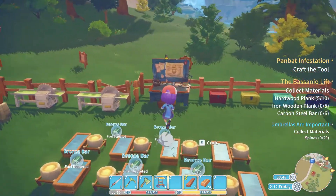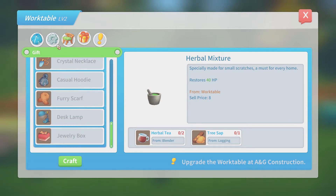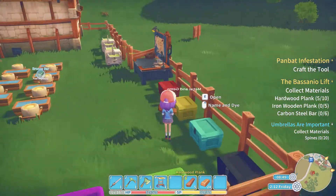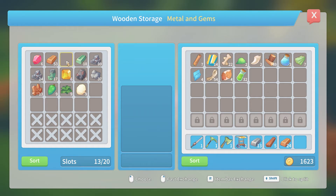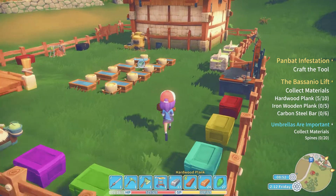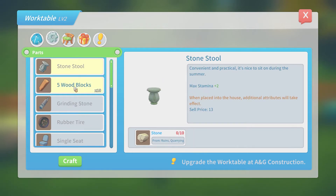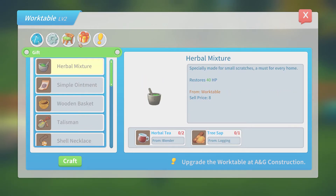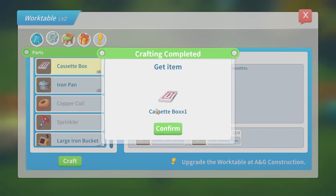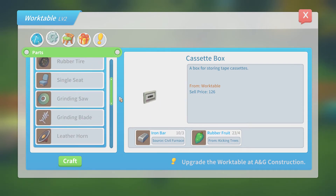Going to make a cassette - I need iron and rubber fruit, iron, rubber fruit, and a cassette box. I might be able to make this today actually, which would be pretty cool so we can start on the irrigation stuff. I only need to craft one. And then the next thing I'm going to want is one of those leather horn things - I think I might need two of these. Copper coil, blue leather, copper bar - I've got the copper bars.